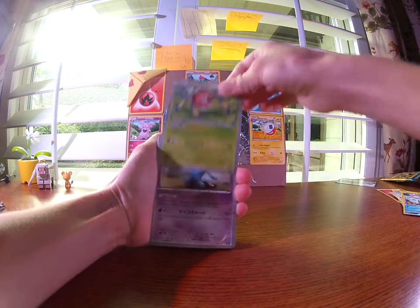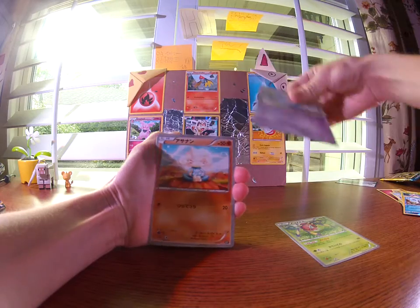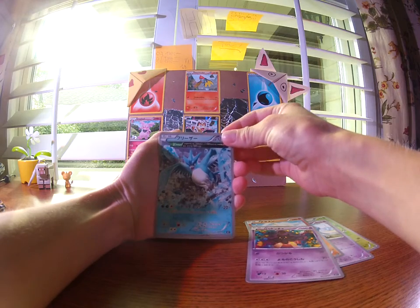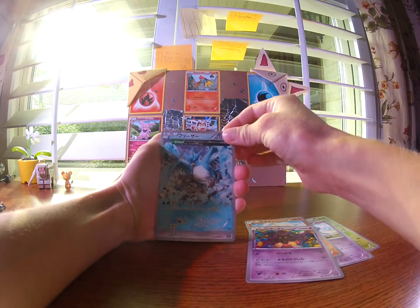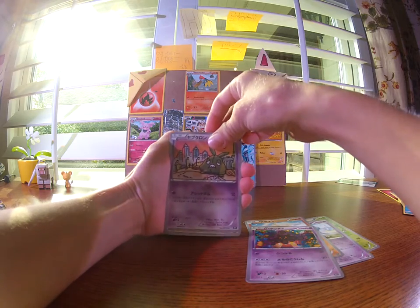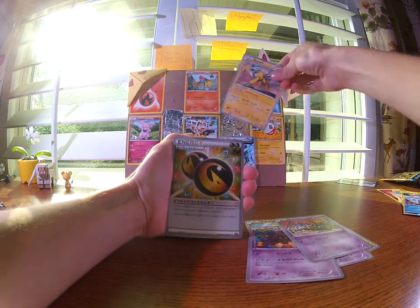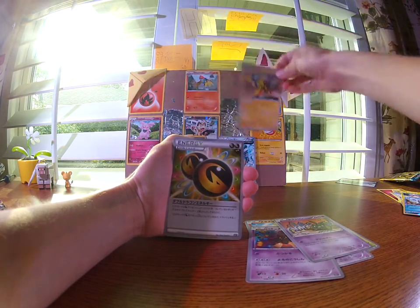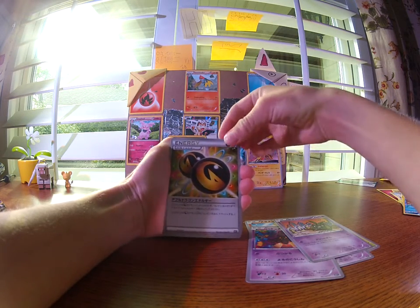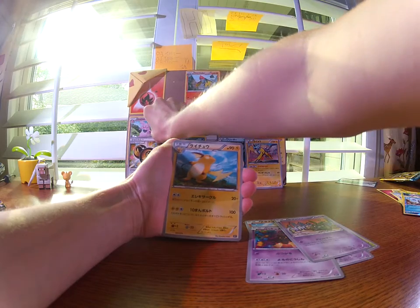I think that's Ariados, Wobbuffet, I don't know what that is, I don't remember what that is. Oh, that is cool — I have that card but it's in English. A Trubbish, Raikou — oh my gosh that looks cool — and a dual type dragon energy.